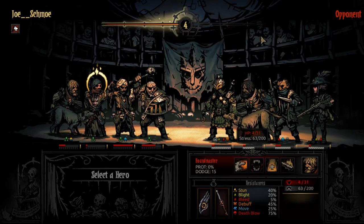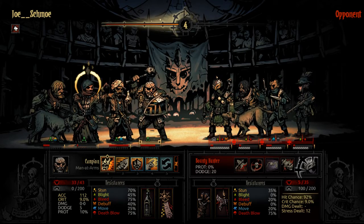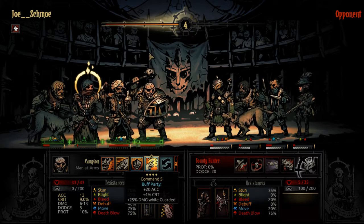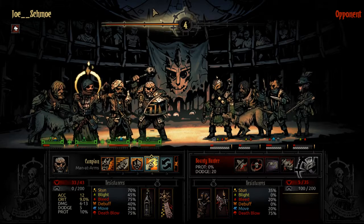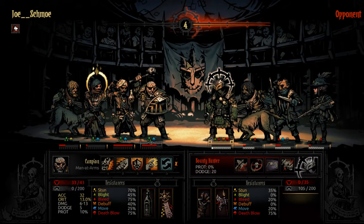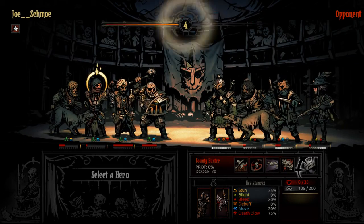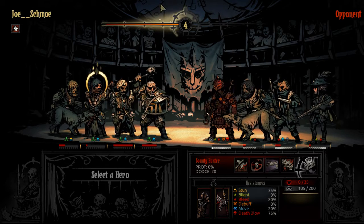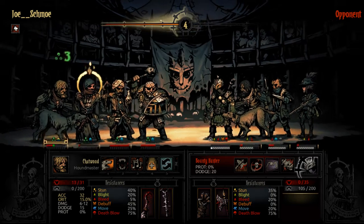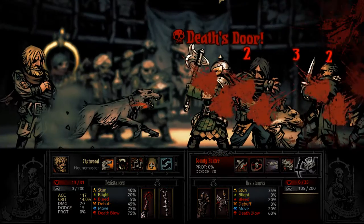Because everybody is fairly close to getting to 100 stress, I'm going to start with him and hit Bellow. There's a chance to miss, so instead I'll cast this ability that increases everybody's accuracy by 20. I'll use the same thing here as with the Hound Master — this is pretty much the ability I use the most. Death's door.